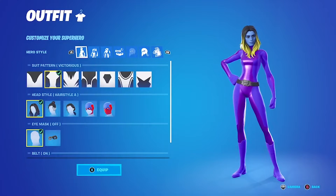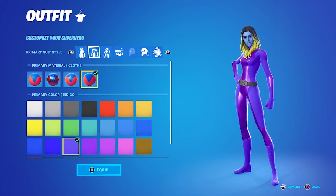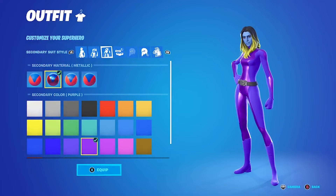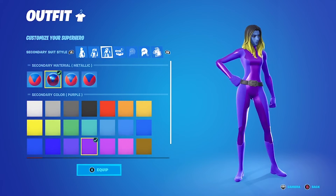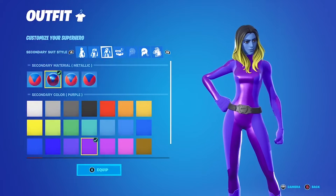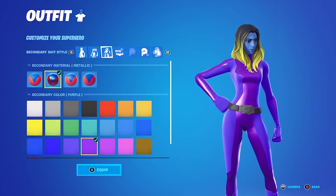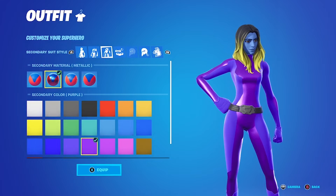Suit Pattern: Victorious. Hairstyle A — that long hair we've been talking about. Eye mask off, belt on. Primary material is cloth, primary color is indigo. Secondary material is metallic and secondary color is purple. This character in the show has a multi-layered, different kinds of purple with black trim, and I actually think this captures it pretty well. It's got a vertical striped alignment going on and I think it really gets the two tones of purple together pretty well.